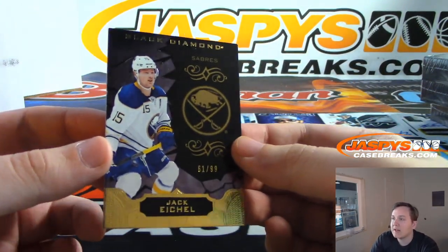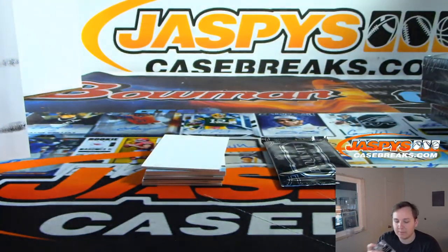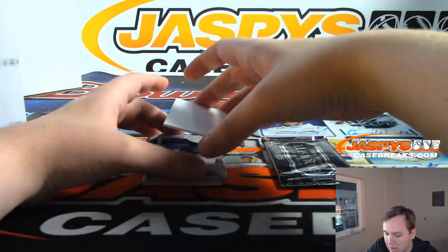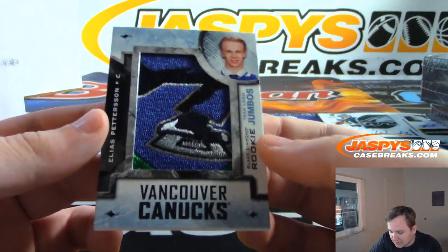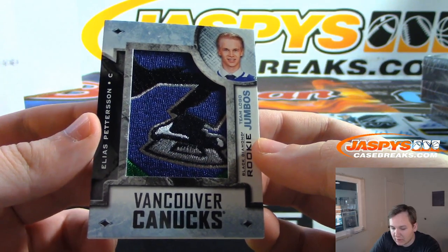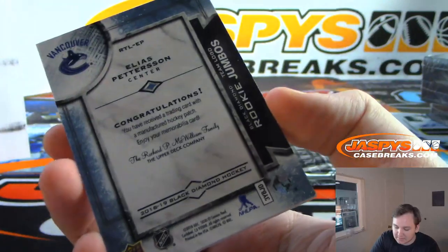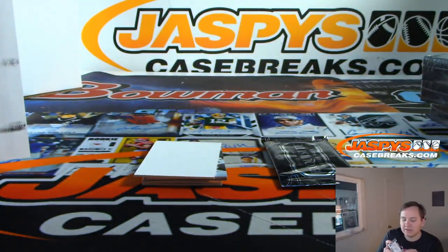We have 61-99 for Buffalo — Jack Eichel. Buffalo Sabres is Levi. We have — ooh, this is nice — Elias Pettersson Team Logo Jumbos for the Vancouver Canucks, going out to Levi. That's pretty nice. Not numbered, but a nice logo patch there.